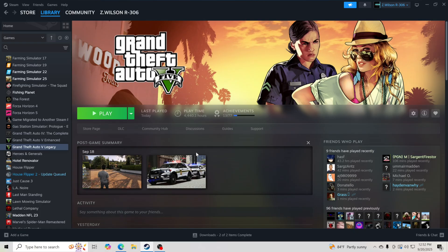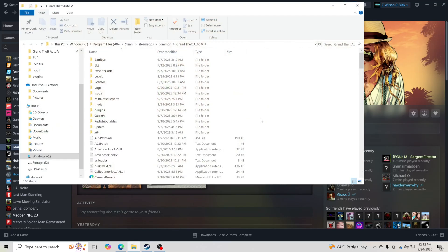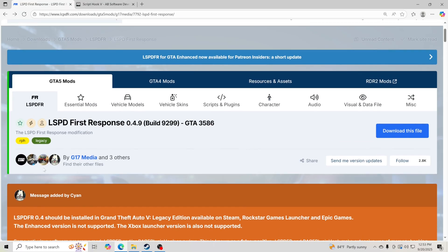For those of you that already have GTA 5 installed, let's get started. Go to Grand Theft Auto 5 Legacy in Steam, right-click, go to Manage, and Browse Local Files. That's going to pull up your GTA 5 main directory. It's very important that you know where that is — the path at the top is your route to the GTA 5 main directory. Now we're going to go back to LSPDFR's main page.